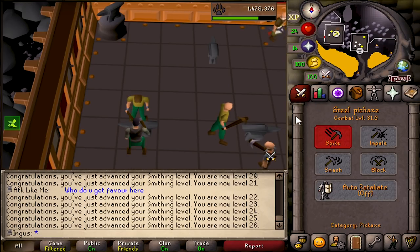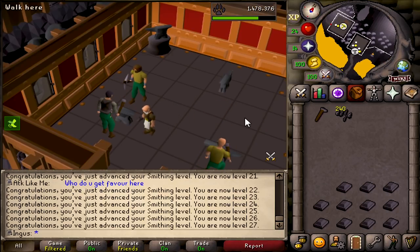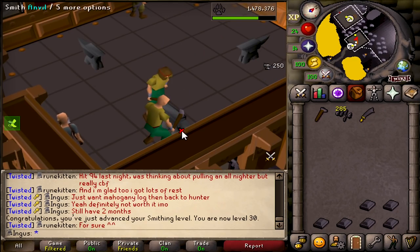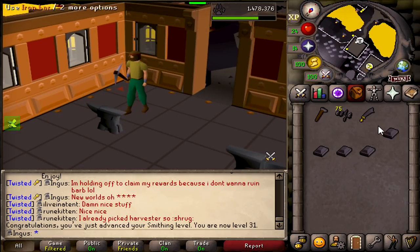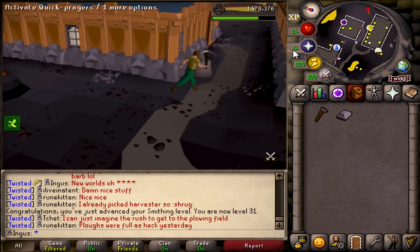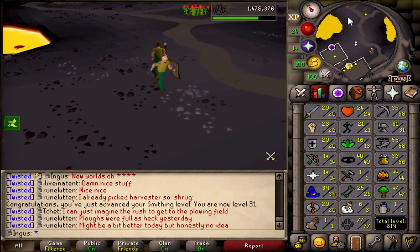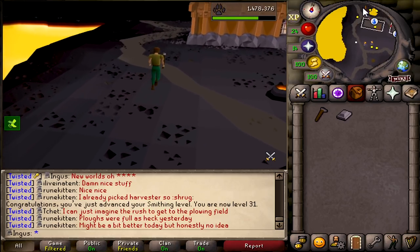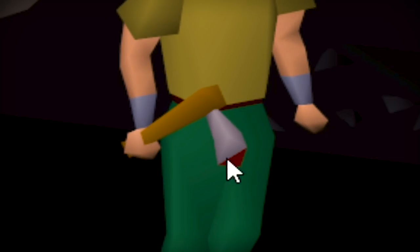We need a lot of arrows to get levels in order to use my chin. We want as much arrows as we can. At 30 smithing I may as well make myself an iron scimitar. There we go - 31 smithing. All that's left is to get our steel bar. I probably should have made myself a steel skimmy or some steel armor, but what matters most right now is getting that steel axe. There we go - steel axe obtained!